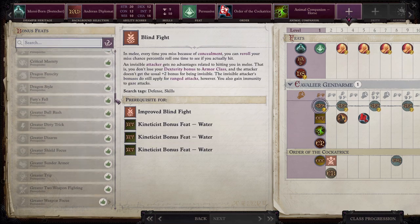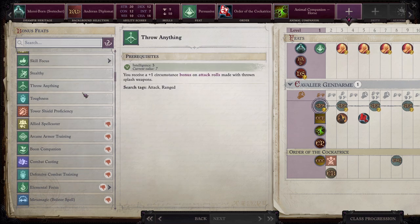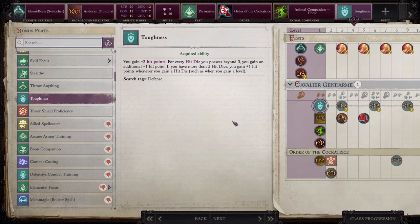I'm going to grab another arguably suboptimal feat — Toughness. We don't have a lot of health, and since we are a Dampier, our healing options are a little limited, so I'm going to try to buffer my health a bit. With Toughness, you gain +3 hit points; for every hit die you possess beyond 3, you gain an additional +1 hit point, and you gain +1 hit point whenever you gain a hit die, such as when you gain a level.